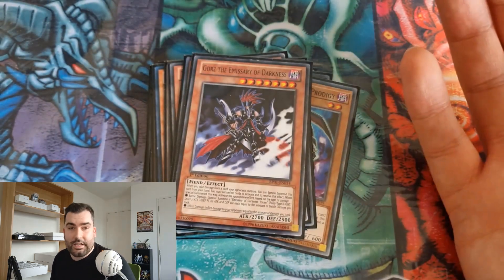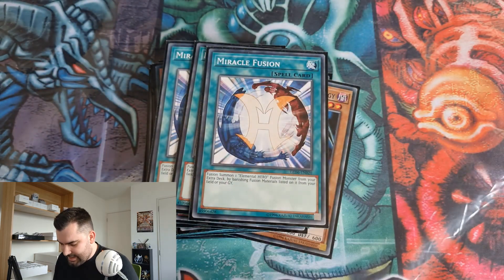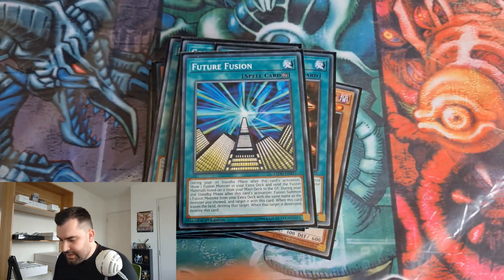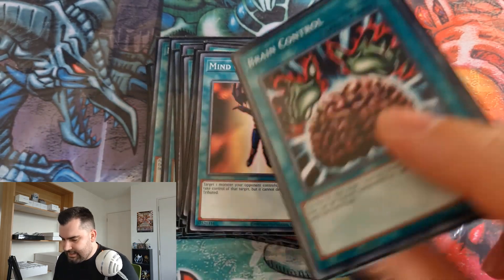Pretty standard monster lineup — nothing too crazy. For spells we've got three Miracle Fusion, which is the best card in the deck, two Gold Sarcs which search Future Fusion, Heavy Storm, Allure, ROTA, MST, Mind Control, and Brain Control.